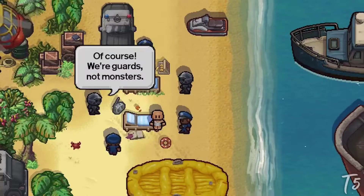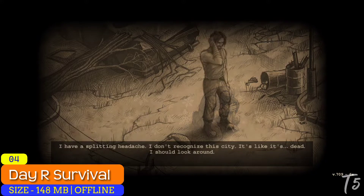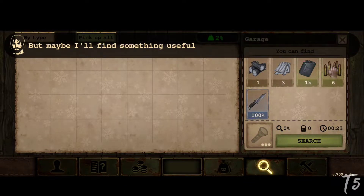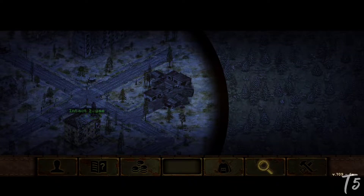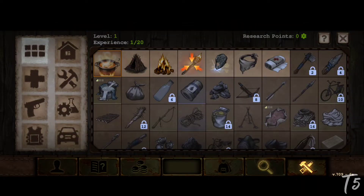Number four: Day R Survival. Day R Survival is another excellent freemium survival game. This one takes place in the USSR and includes 2,700 locations on a huge map, tons of items to find, and a relatively decent survival experience. You have to stave off hunger, avoid getting killed by zombies, and avoid radiation where possible.